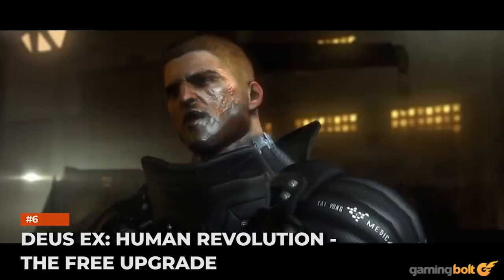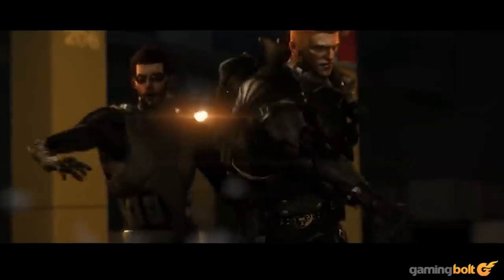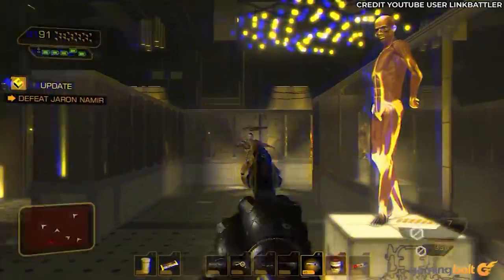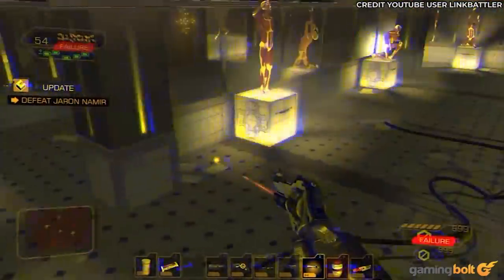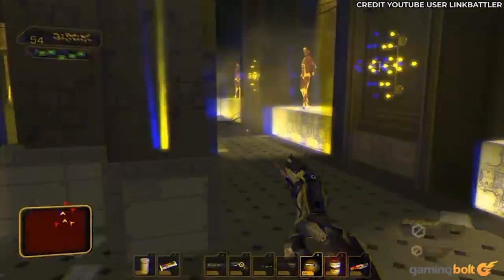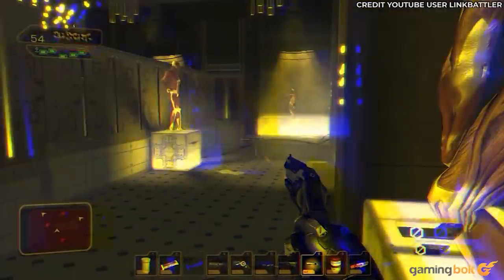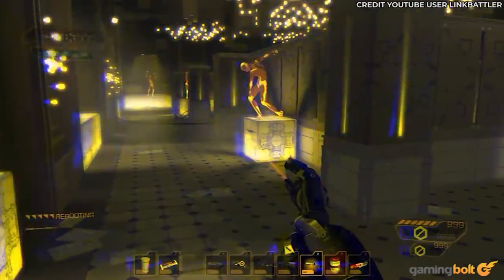Deus Ex Human Revolution: The Free Upgrade. At a certain point in Deus Ex Human Revolution, Jensen will find that his augmentations are acting out, at which point he's offered a free upgrade. Taking it might sound like a good idea, but the decision does come back to bite you later on, when during a boss fight, Zhao Yunru disables those augmentations courtesy of the upgrade installed into them. That of course means that while you're fighting the boss, your HUD gets all messed up, and you no longer have access to information such as your health, ammo, and radar.